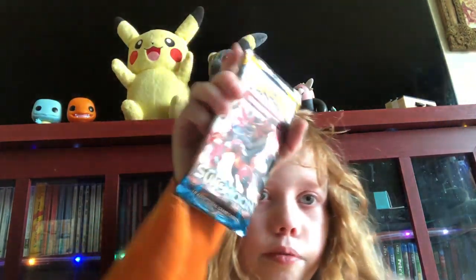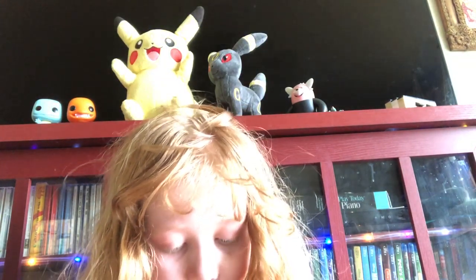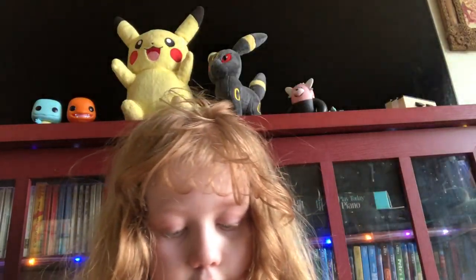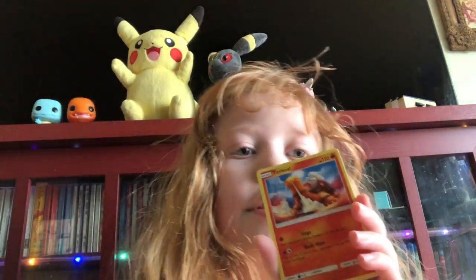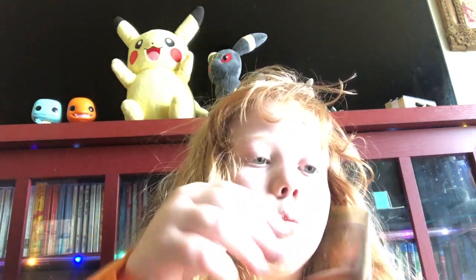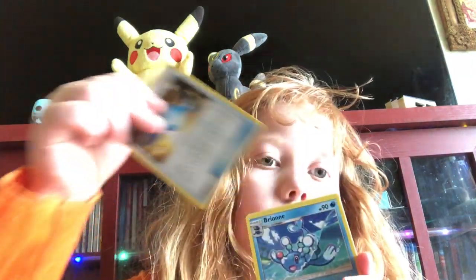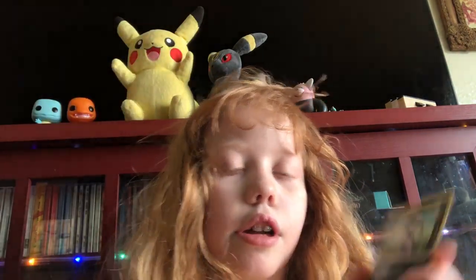So we got Sun and Moon base set. Okay, we'll open this up. Code card. Cosmoem. Rowlet. Yangoose. Torkoal — I can never read his name right. Litten. Stufful. Parasect. Fighting Energy. Rare Candy. And Braixen. And an Alolan Persian.